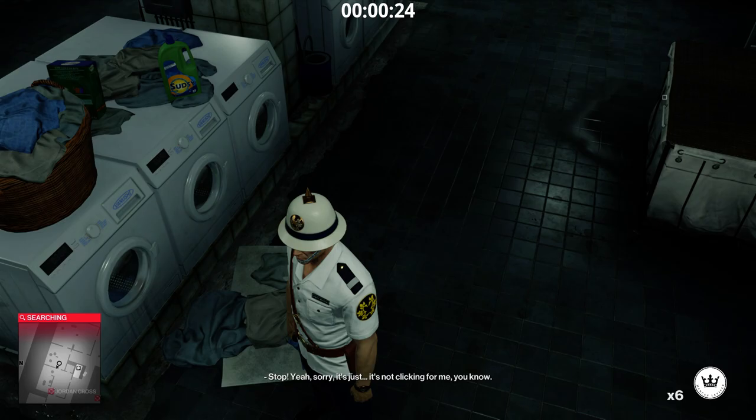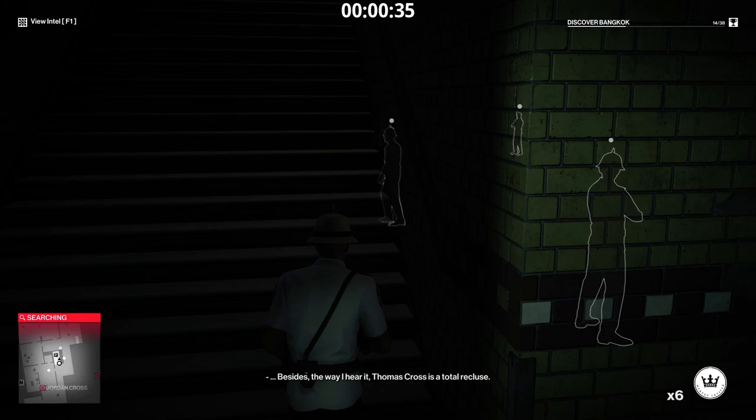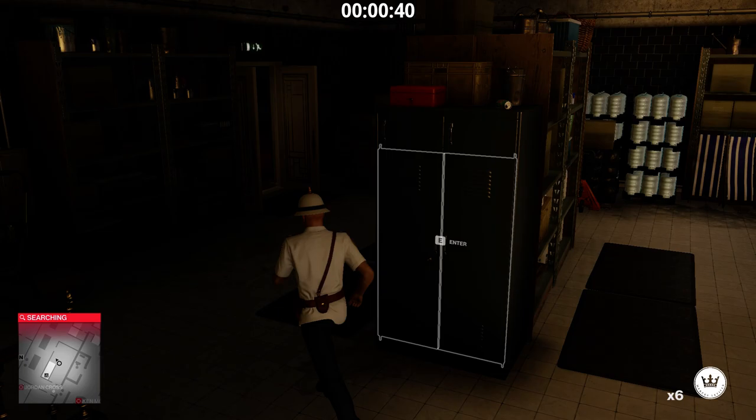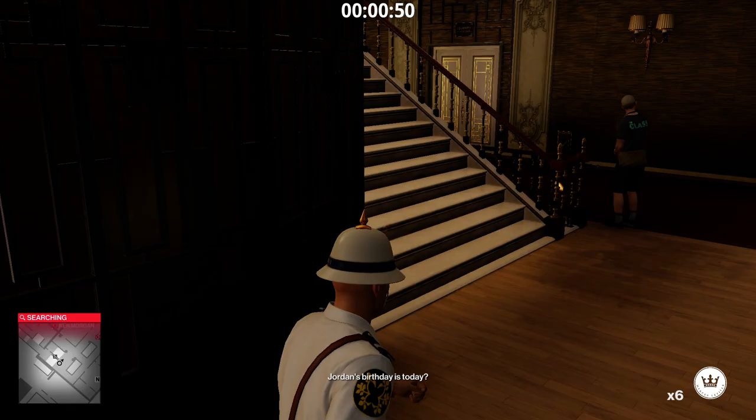I recommend you pick up this master key card. The coin I used in my old run was by a vending machine right underneath, but in Hitman 2 vending machines now pop out cans if you insert coins into them, so that doesn't work anymore. The coin has been removed from that vending machine.